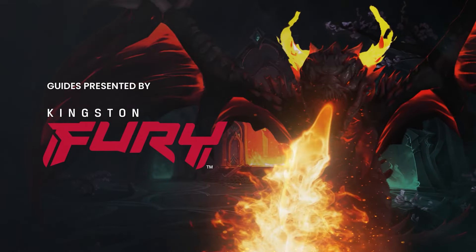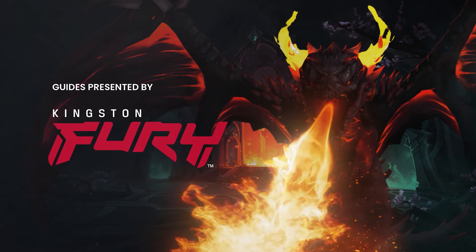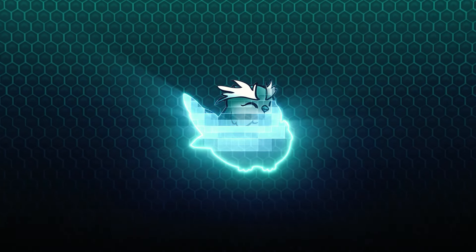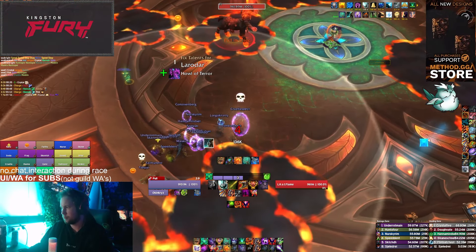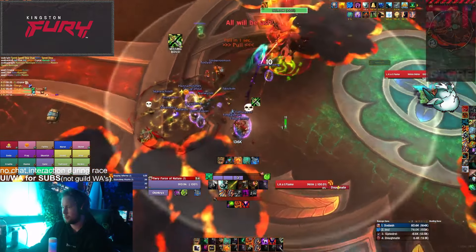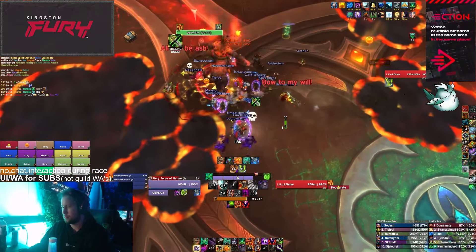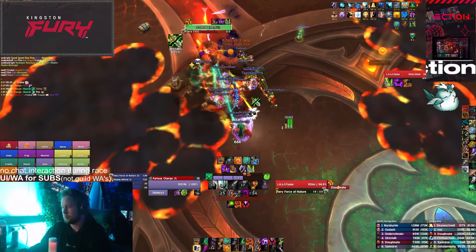Hello everyone and welcome back to the next installment of our 10.2 Raid Guides proudly presented by Kingston Fury. This is CrazyPuck from Method and today we will show you how to defeat Larodar Mythic in Amirdrassil. For all of our Mythic videos, we will assume you know the fight and its mechanics on heroic difficulty. These videos will show you the Mythic mechanics and focus on the strategy to defeat the Mythic version of the encounter. If you need a refresher on any of the baseline heroic abilities, check out the heroic guide for the encounter on our channel.